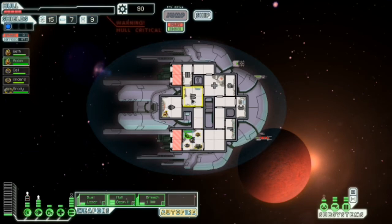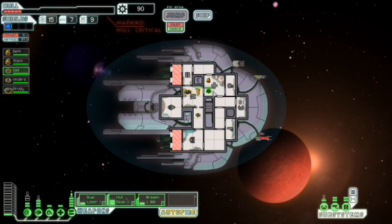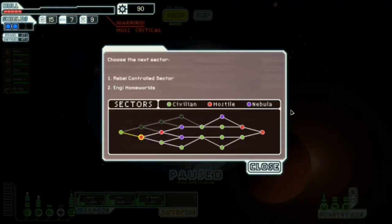Robin, you're in there. Beth needs healing, Gale needs healing, Anders needs healing. Good old Rocky doesn't. Anders, you're my shields guy. Alright, Gale move back up there. Beth — I feel like her name should be something else, because she's a slug. When did I get level 2 shields? That doesn't sound right.